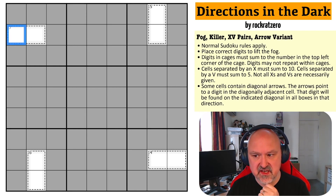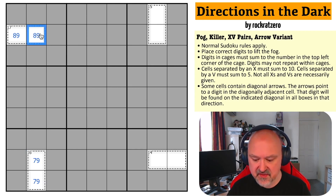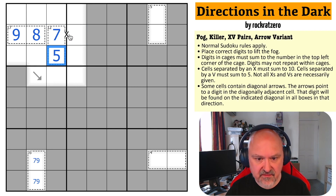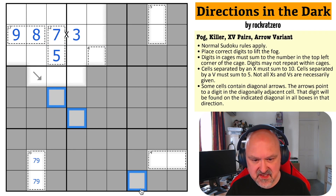A 17 cage can only be filled one way without repeats in sudoku — that's 8 and 9. So 9 has to be here, this has to be the 8, and this has to be the 9. Here's an arrow — but it's not a diagonal arrow. Oh, this would be an X clue. So this is a 12 cage; it can't have an 8 or a 9, so this is 5 or 7. This is an X clue, so this is the 7, this is the 5, and this is the 3. And here is a diagonal arrow, so this digit, this digit, and this digit must be the same.